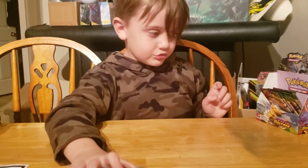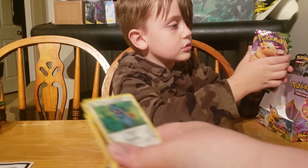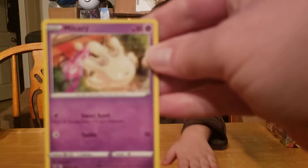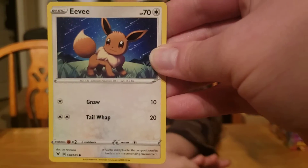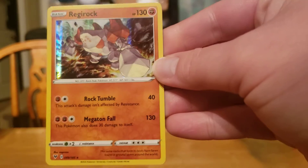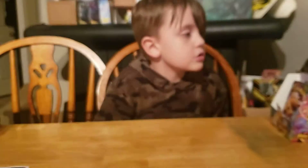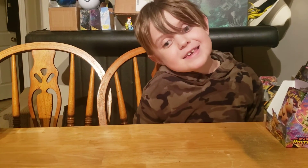Code card. Alright, so we got a Beldum. Blitzel. Nelsery. Skidoo. Eevee. Reverse Holo Cotony. Hollow Regirock. Energy. A Ferrothorn. Dusclops. And a Rocky Helmet.